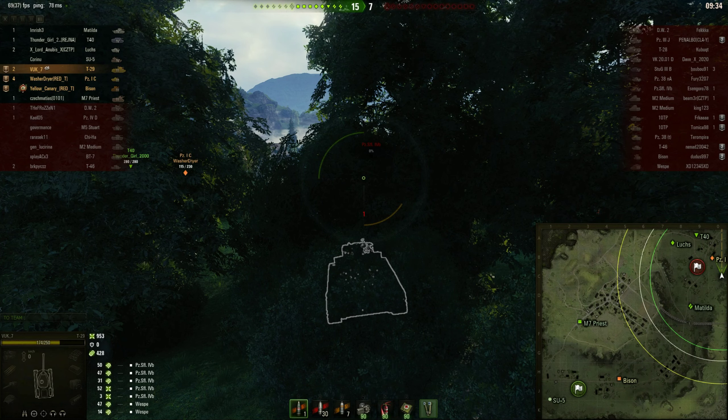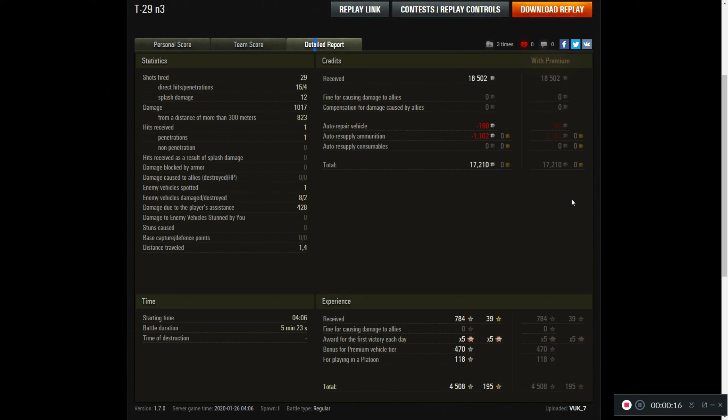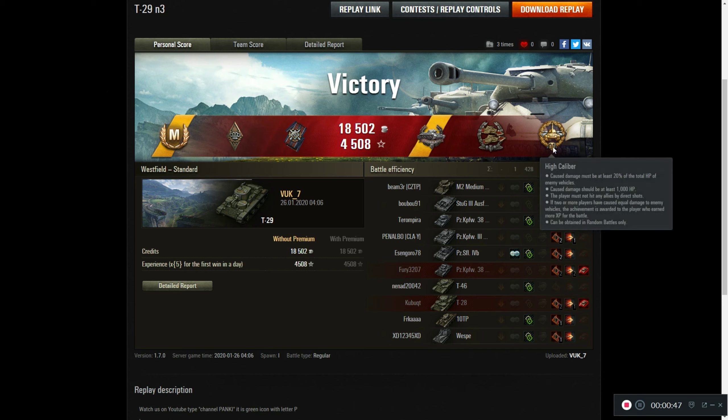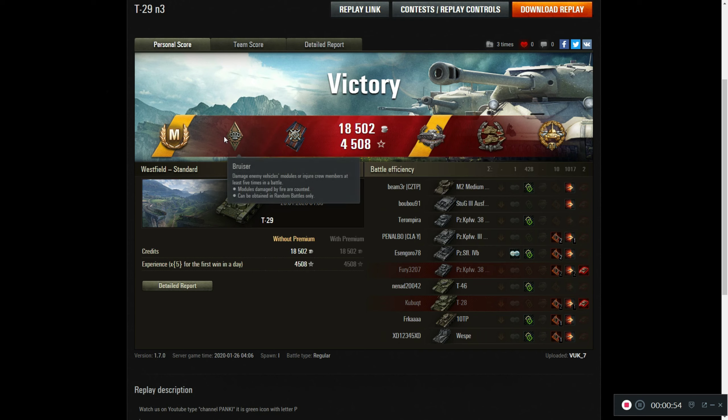Let's see the victory screen. This was our number 3 M badge in this tank. 17,000 credits on 29 shots fired, 15 on target — not bad. 8 tanks damaged and we killed 2. We are second in experience right after the top scorer. 1017 HP of damage — first in personal score. We even spotted that artillery. Got high caliber, confederate medal, far for effect, bruiser, and M badge for this tank and this game.